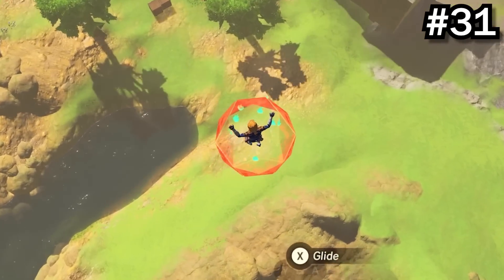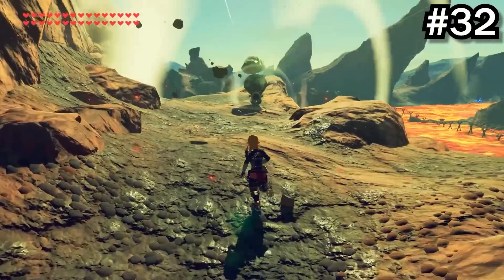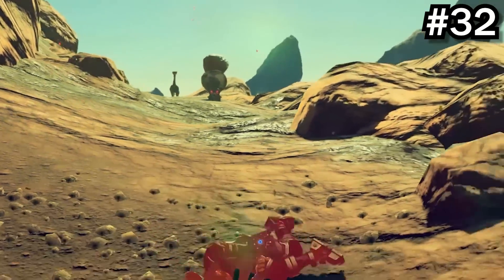If you use Daruk's protection when falling, you can cancel your fall damage. If you drop a rusty weapon next to an Octorok, the Octorok can suck it in and spit it back out as a brand new weapon.